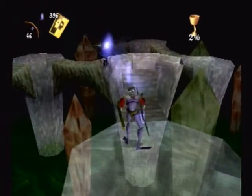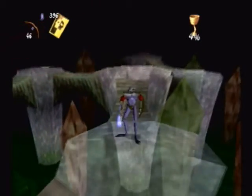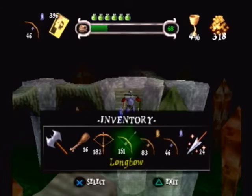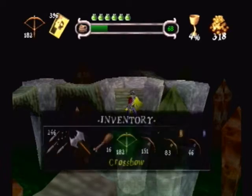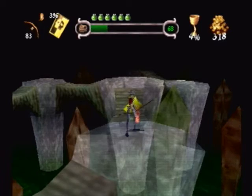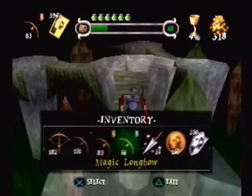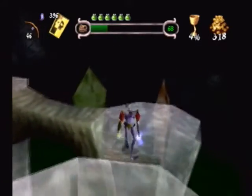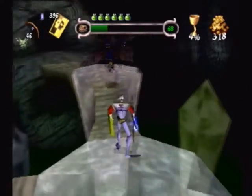So the magic longbow is pretty strong, but there's actually also something about it that's very easy to miss. Up until now, the other bows — the crossbow, longbow, flaming longbow — they don't have a secondary fire. You spam square, nothing happens. But if you use the magic longbow, it actually does have a secondary fire.